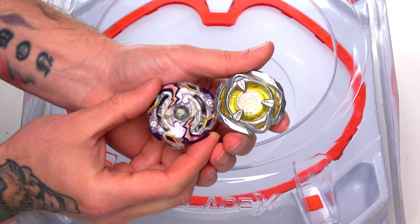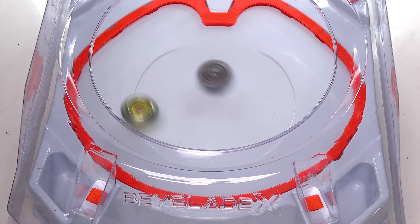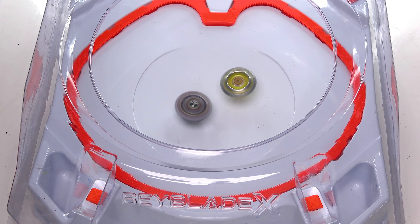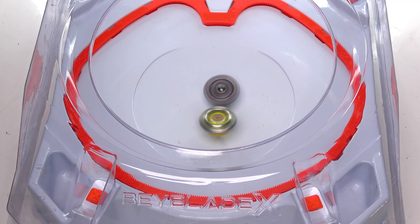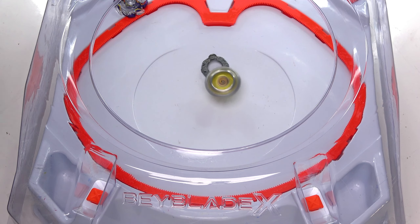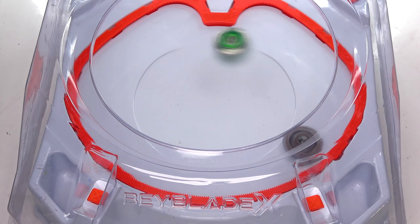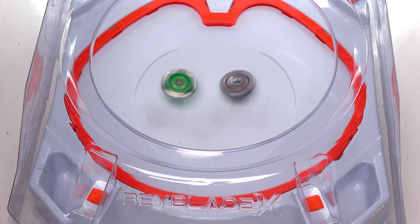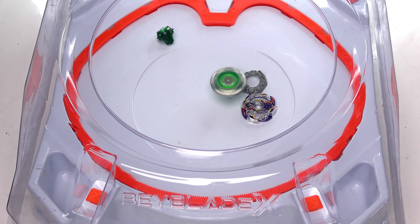Moving over to the next evolution of Wakia's bay against Wizard Arrow. Now it's got Orbit in there, so it has a better driver - but is it good enough? It got annihilated, it got burst! Rules: you burst, you lose. Now let's see if Knight Shield can burst it. Wakia tried to use the gimmick from the stadium and still got burst. This beyblade has now burst every single bay it's gone against in the stadium - that is crazy!